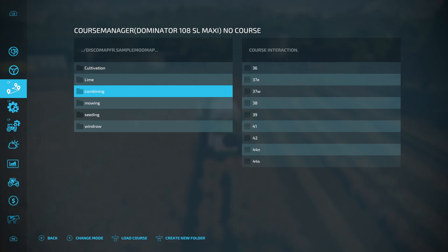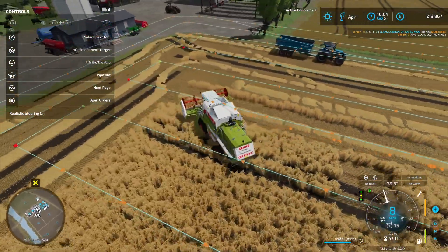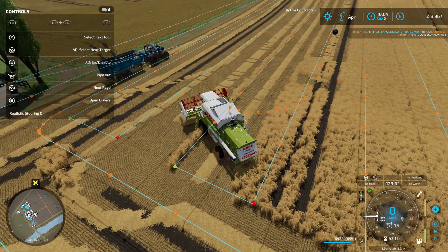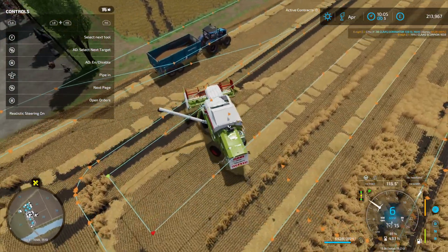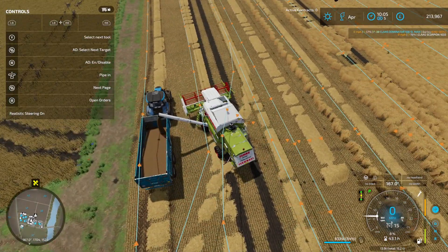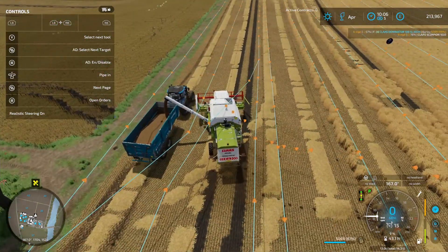So, clear the current course, load combining field 38, activate. Pipe out - left stick - I'll empty it myself and put him back on it. That was a shame. I really want a 6-meter header but I can't get one with the little Claas. What a shame. Get a bigger header.